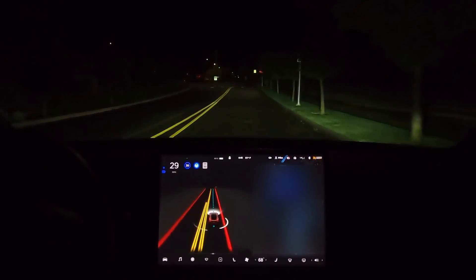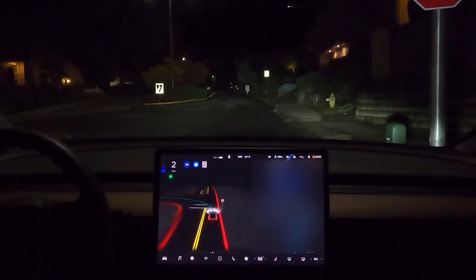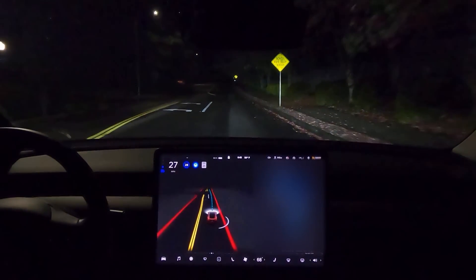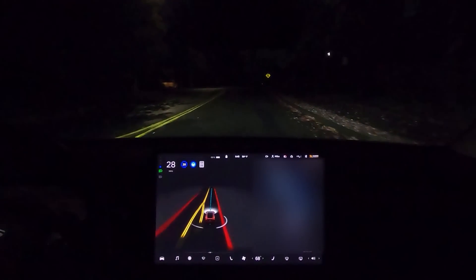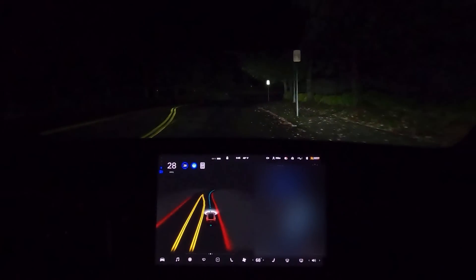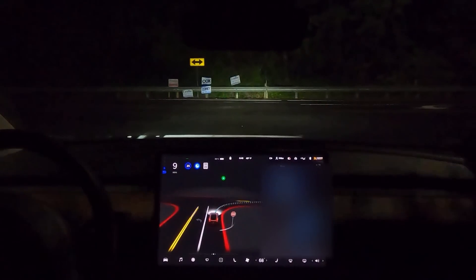Now turn left onto Northwest Sierra Street. The car is very confident taking off right from stop signs around corners — far more than I thought it would be from the videos I'd seen. In 500 feet, turn right onto Northwest Lake Road. Now turn right onto Northwest Lake Road.